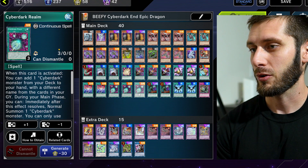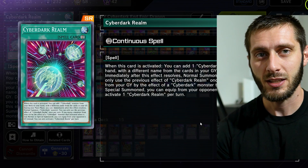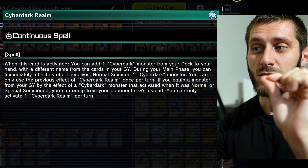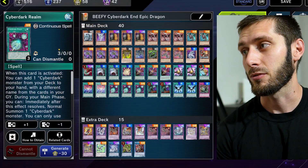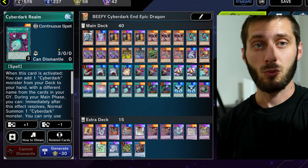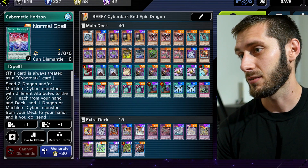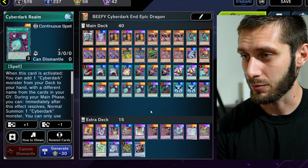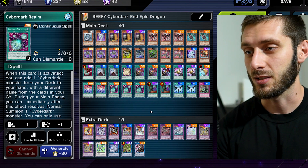Then we got three Cyber Dark Realm — just gotta have it. Searches your Cyber Dark cards and lets you normal summon for free. One key thing though — don't forget this: you add a Cyber Dark monster from your deck to your hand with a different name from the cards in your graveyard. So if you activate Cybernetic Horizon and send your Chimera to the graveyard, and then you want to activate Cyber Dark Realm to get Chimera back to hand — no, you can't do that because it has to be a different name from your graveyard. Keep that in mind when you plan your play lines.